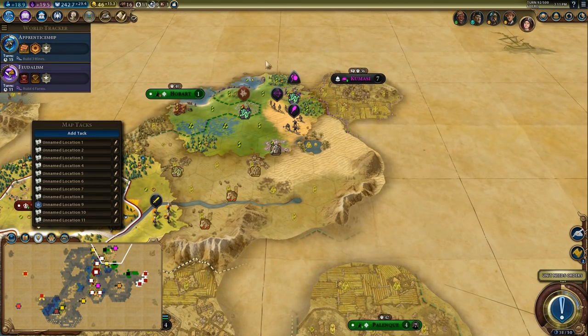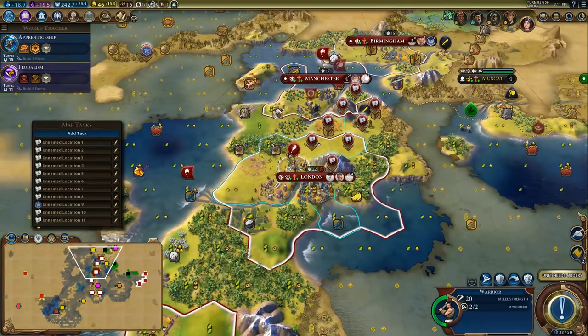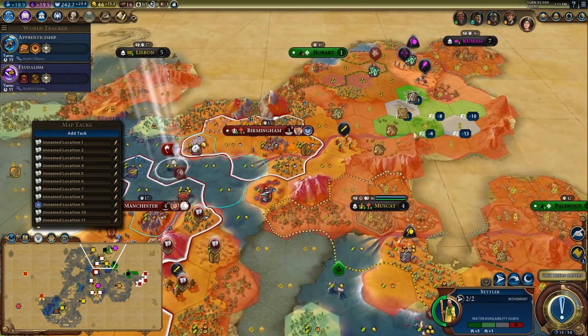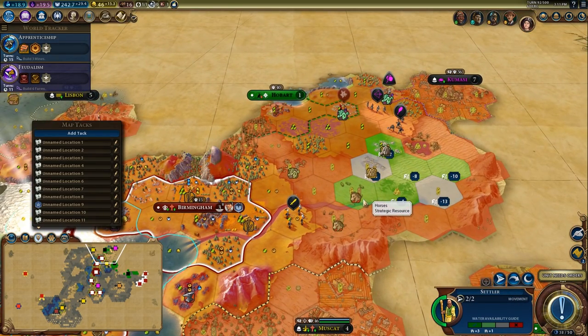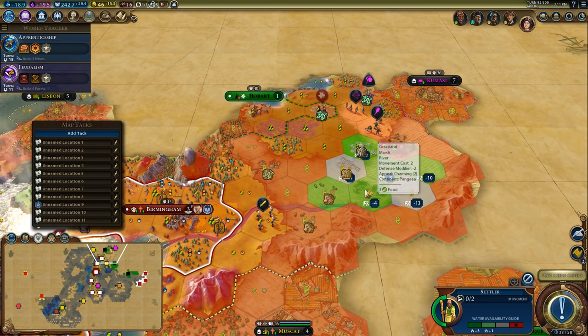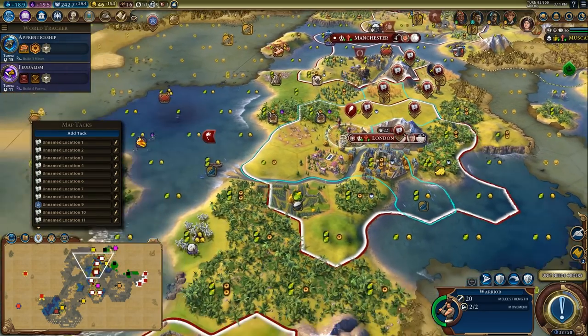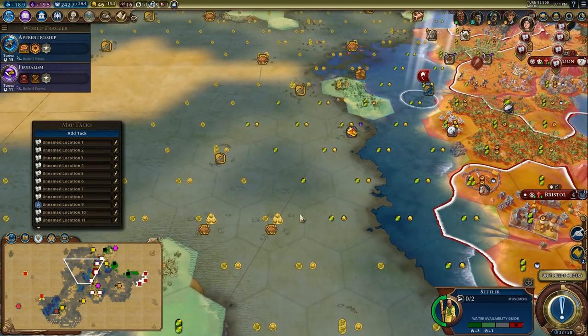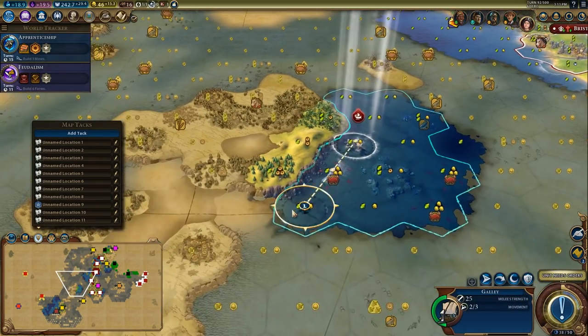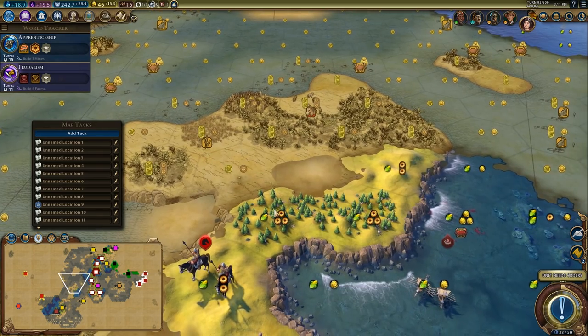There's Hobart — its loyalty is flipping! That's really good. Aggressively settling over here could further encourage the flipping. I might even settle there — I just have to throw a person in that city and it'll be well protected. This is the tile I want to settle on right here, though getting to that tile is going to be difficult.